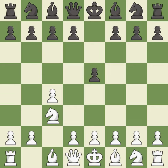Nc3 attacks the d5 square and starts the fight for the e4 square. Nf6 develops the knight, controls the d5 square, and attacks the e4 square.